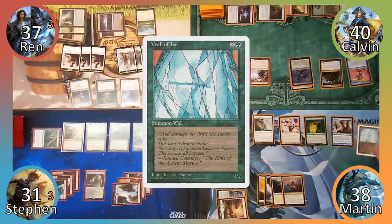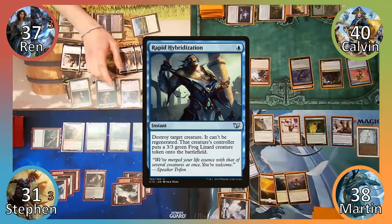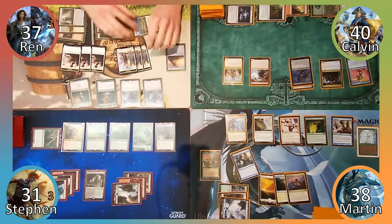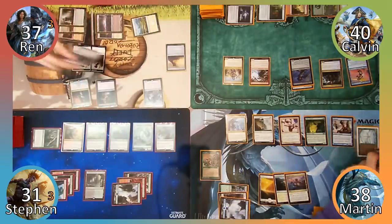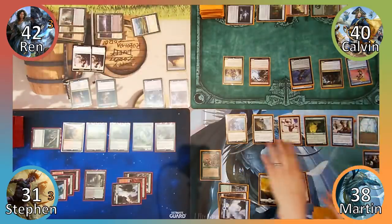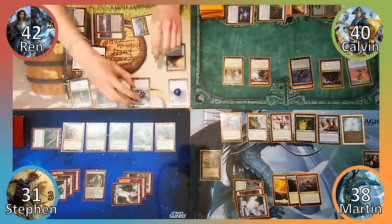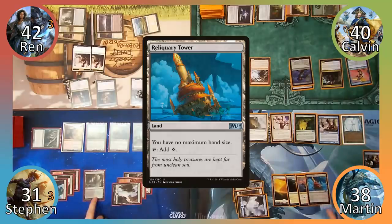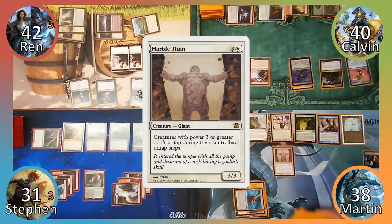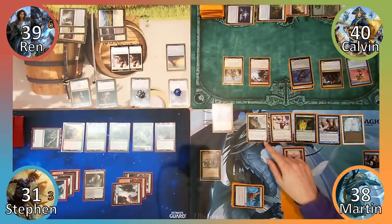I cast Wall of Ice, draw a card and then cast Rapid Hybridization. I target Wren and Wren responds by sacrificing the angel and 4 warriors to Krav's ability. He draws 5 cards, gains 5 life and puts 5 +1/+1 counters on his demon. My spell then fizzles, but I am okay with this given that the angel still left the battlefield regardless. Next I play Reliquary Tower, cast Marble Titan and move to combat. I attack Wren with Arcades, dealing him 3 damage and end my turn.